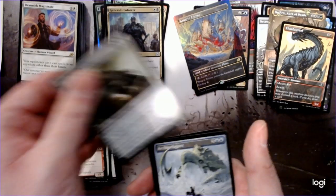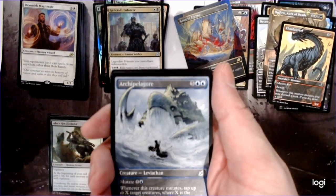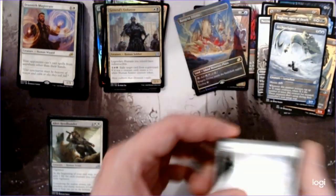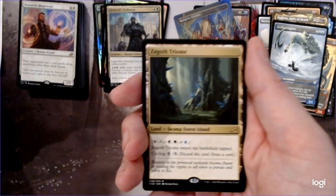Another Vigilance Lord, Archipelagor — really cool, still looks cool, poor little guy in the boat. A Crystal. And a Triome! There we go — our salty, salty Triome.